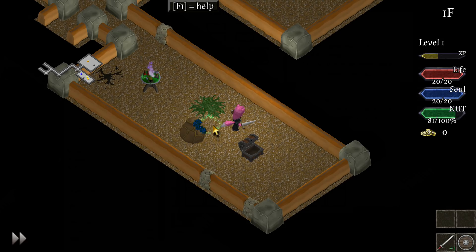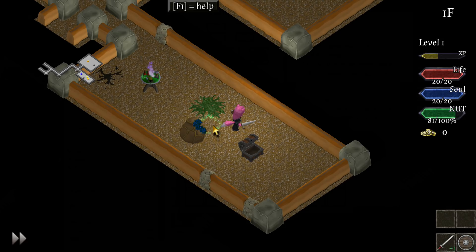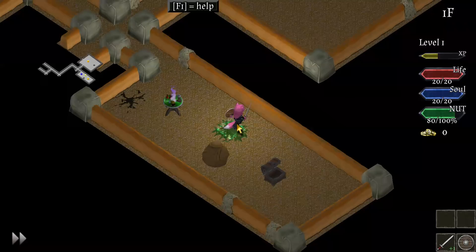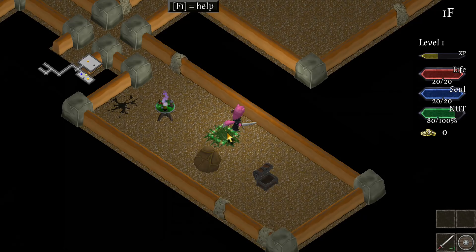We've actually got a crafting station here — we can craft a minor life potion, a soul potion, a cure condition potion, but they all require reagents. I don't know how to gather this reagent here since I haven't messed with it much. Let's press F1 to open the help screen. Reload, wait for a turn, pass time quickly — F2 is hints. You are hired to find and slay a necromancer who's causing a horrible odor in the neighborhood; follow the portal to move to the next floor.